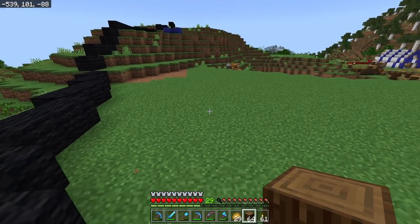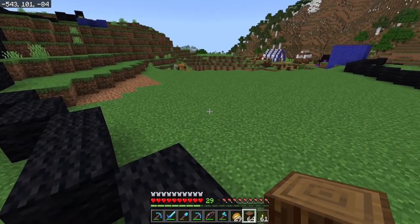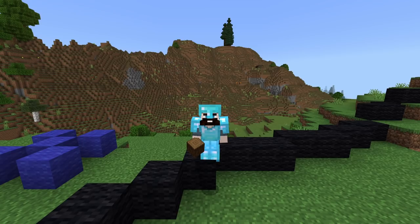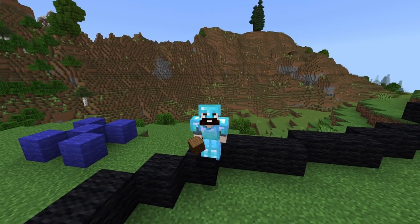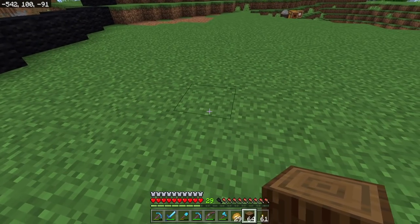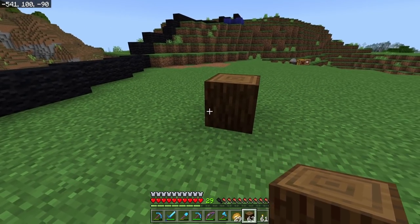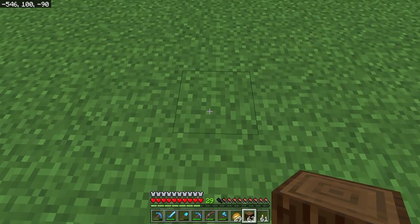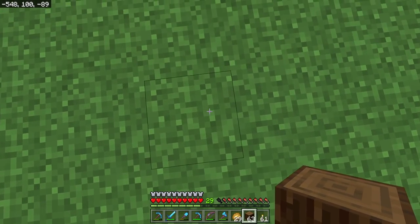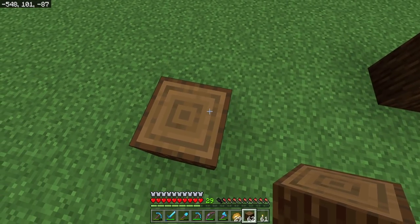The first thing we need to do is assess this plot right here because this is where we're going to be building, and we'll need to figure out where the first little bit of the wireframe is going to go. I know I'm going to have a staircase up to the house connected to the path. So one of the pillars to the staircase can go right about here, then we go three blocks out — that's the staircase path — and then three blocks in this direction. This will be the corner of the first part of our house wireframe.